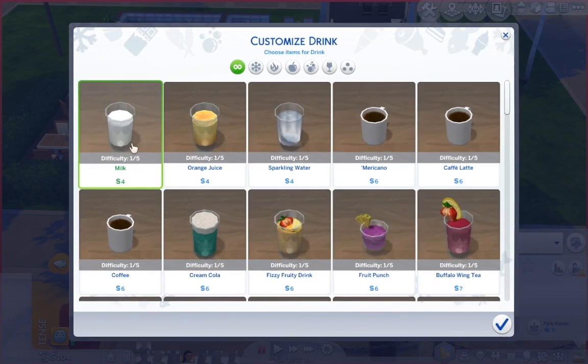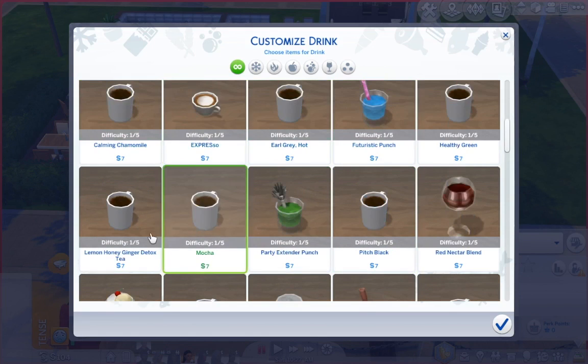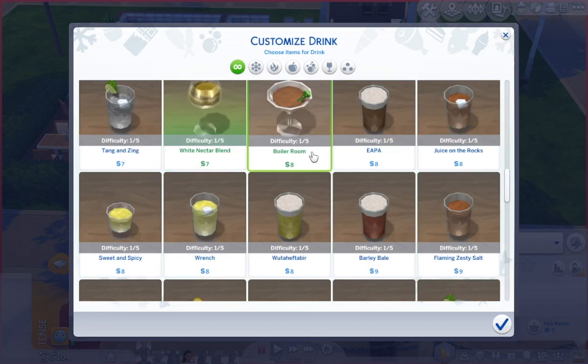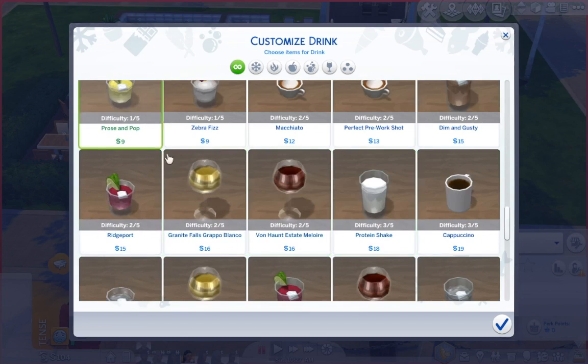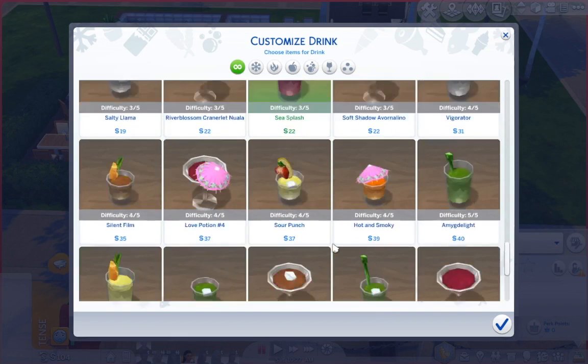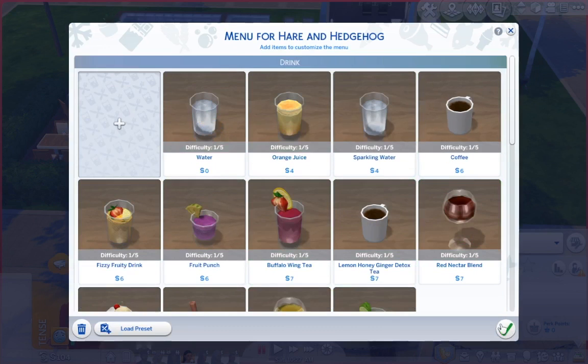Let's edit the restaurant menu. For drinks we're going to serve coffee, fruity drink, fruit punch, orange juice, sparkling water, lemon honey tea, red nectar, sparkling apple juice, root beer floats, white nectar blend, sea splash — these are getting to a pretty high level so we'll stop there. Maybe we'll do buffalo wing tea as well. Those will be our drink options.